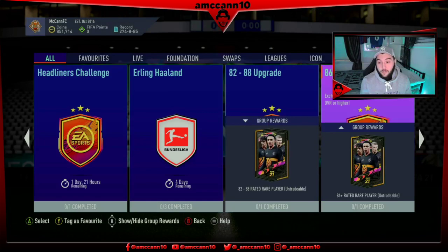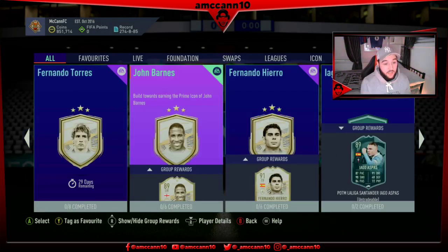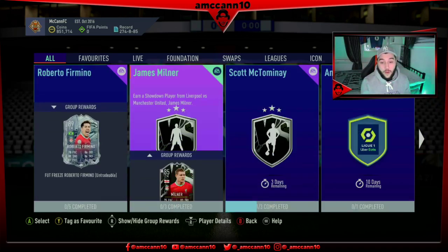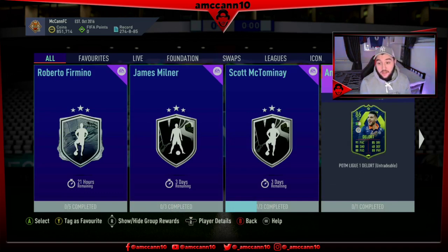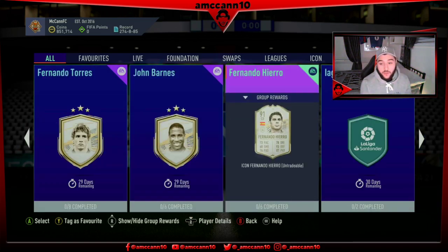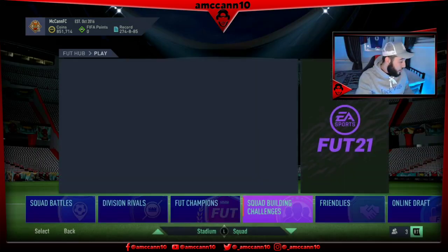We are going to start firing away at Guedes as well. We'll get Scott McTominay done tomorrow, still need to get Andy Delort done as well to complete that. But we are going to load up Futbin — we're going to have a look at the Silver Stars, have a look at Depay and compare the two cards, and then we're going to have a look at Aspas as well guys.